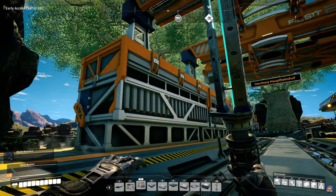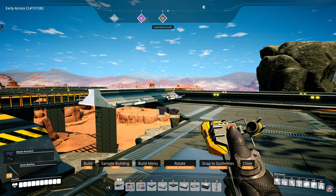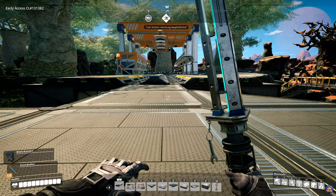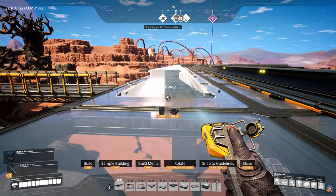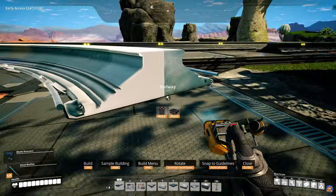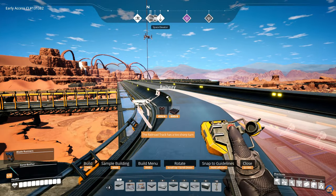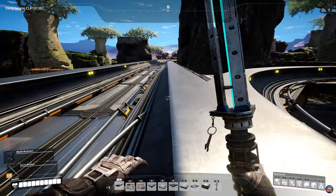I'm going to build two empty platforms because we only need two freight platforms currently. Then we need to connect this up to the seam. Apparently the railroad has a too-sharp turn, so there is an order you need to build things in. I think the problem is the station here - I need to remove the platform, build the track, make sure it's on the seam and looks straight. Then we can connect those up together, and always make sure that you get the switch. If you don't get the switch, the train will just stop because it doesn't have a connection.